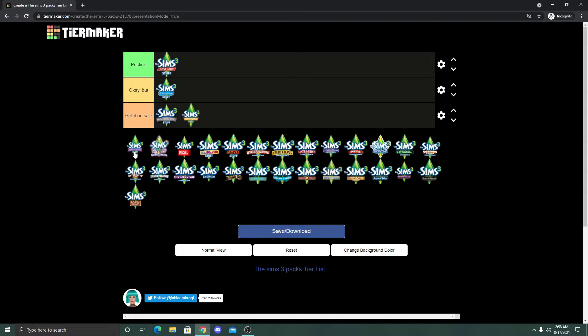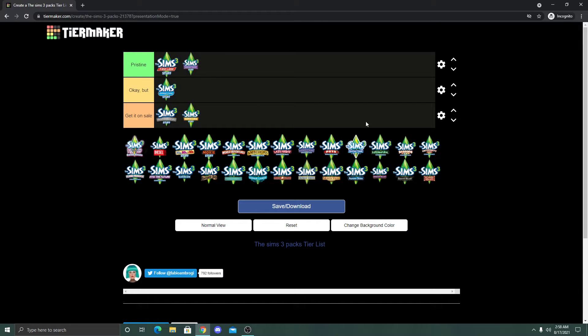Next up is Master Suite, and this goes in the Pristine category. I love Master Suite stuff — I feel like I got my money's worth. I love the sleepwear outfits for male and female Sims: the frilly lingerie for females and the open-chested robe for males. I use those all the time. I also like some of the furniture. The only thing I don't really use is that really long vertical window. But overall, Pristine for sure.